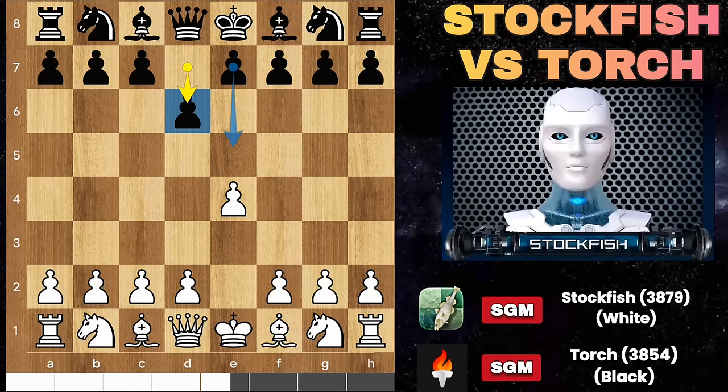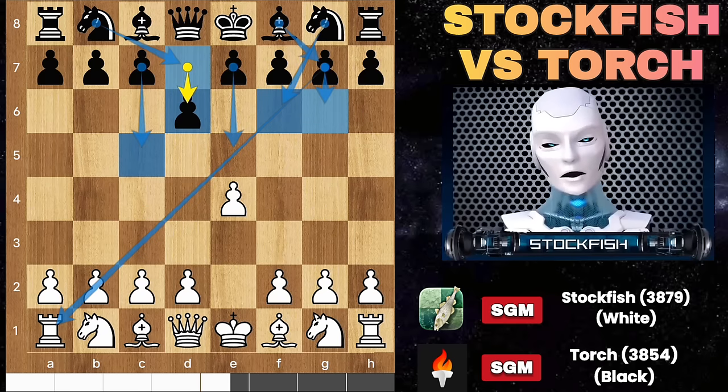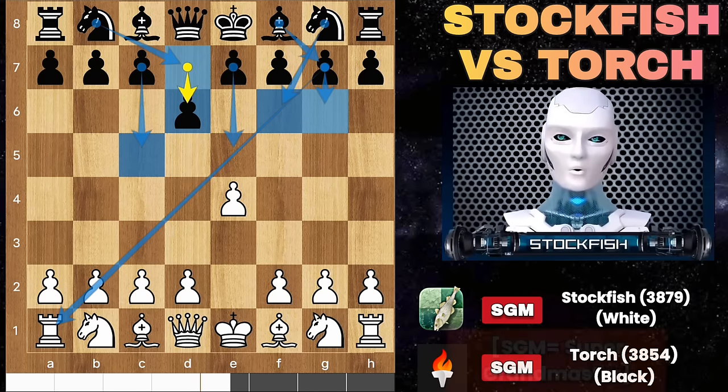E4 D6 — called Pirate Defense. Pirate Defense stands out as a highly favored defensive move which most grandmasters like to play. But it is Torch, super grandmaster.